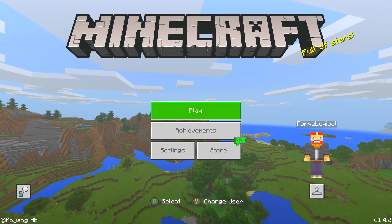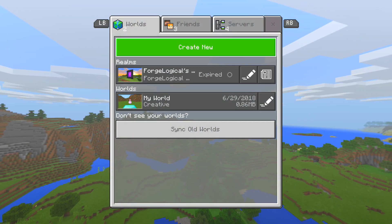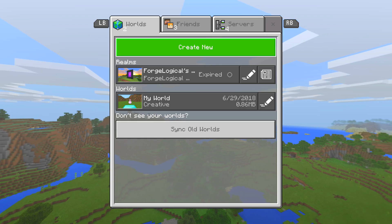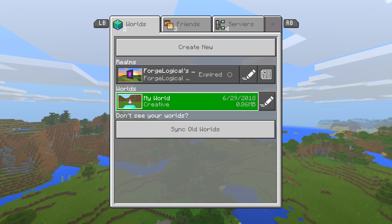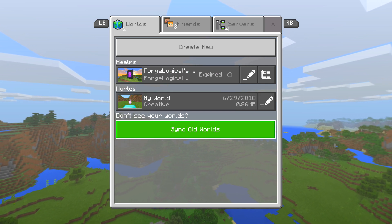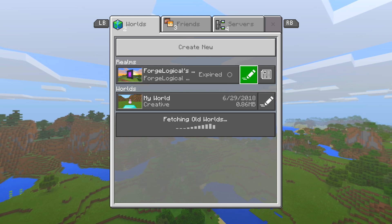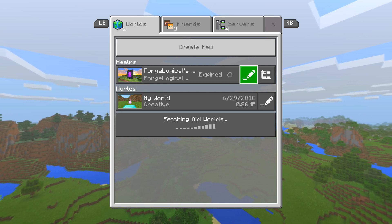It's actually very simple. With the addition of the new version of Minecraft — we're on the Xbox One here, but this should work exactly the same way on the Nintendo Switch — we have a new button called 'Sync Old Worlds.' All you have to do is click on that button and it will start fetching all of your worlds from the old Nintendo Switch.